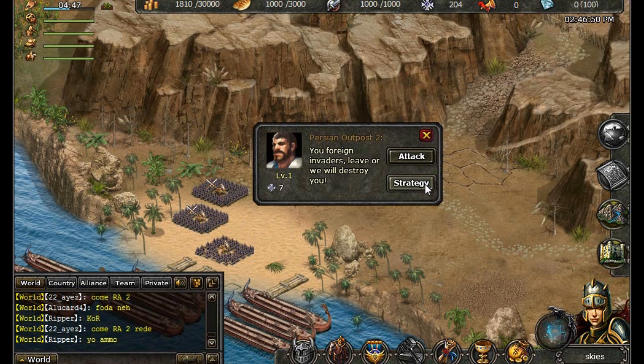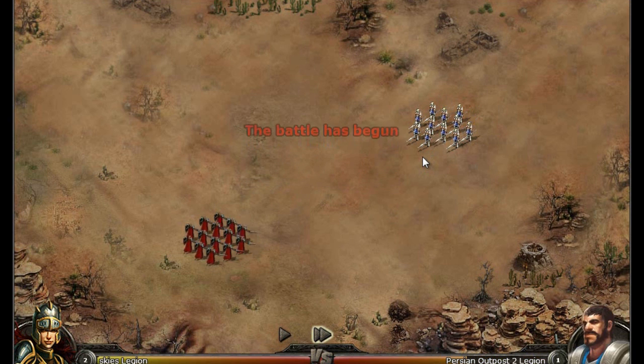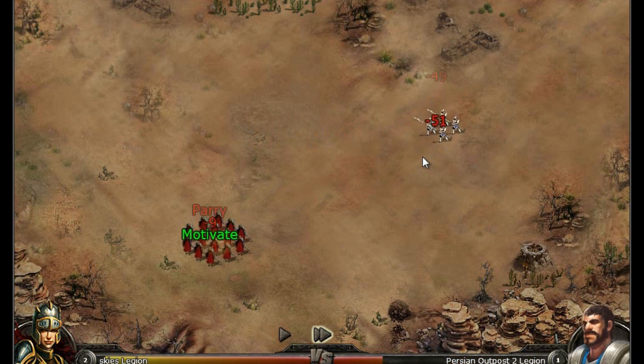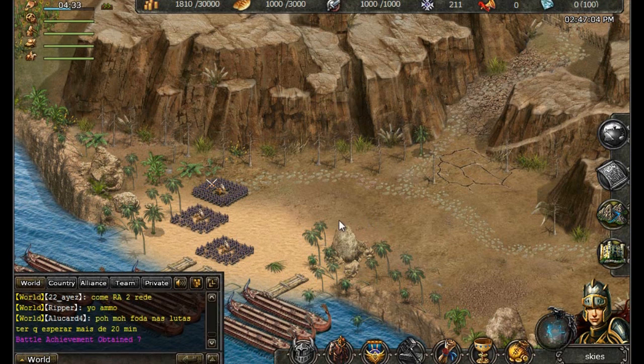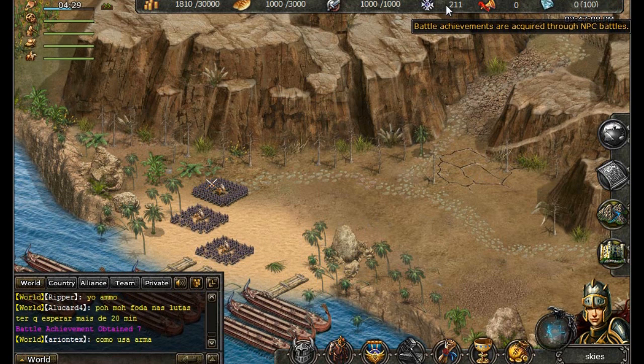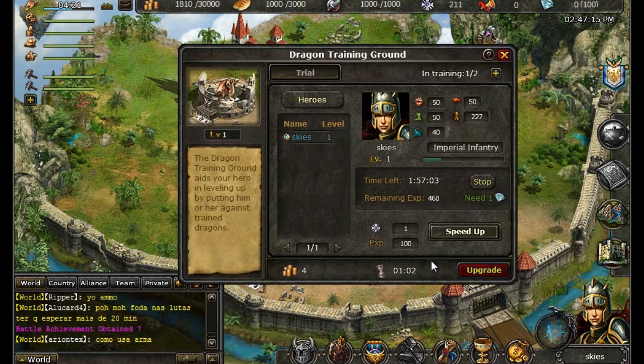Clicking on strategy allows you to view other players' encounters with the same exact battle. During a battle sequence, armies will attack depending on the formation that they are placed in. Passing over your troops will allow you to see how many troops you have remaining, as well as your morale to launch a special attack. After the battle, you might notice your chat window says you have obtained battle achievements, which can be used for many important things, including speeding up your hero's training in the Dragon Training Grounds.